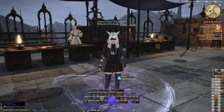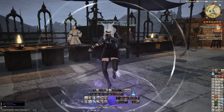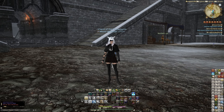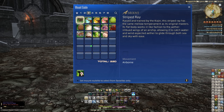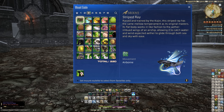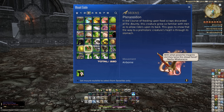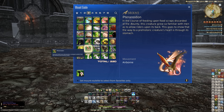Let's go to Camp Dragonhead because it's snowy and we'll look at this mount together from a first-person perspective — I've been waiting so long for this. I think this is literally where I showed off the Pteranodon last time from the perspective of someone who didn't have it. So this will be quite fun. It's on page three for me — this is my 220th mount. The Pteranodon: summon forth your Pteranodon, a winged scalkin that has existed since ancient times. In the course of feeding upon food scraps discarded at the Bounty, this creature grew so familiar with men as to allow riders upon its back. This goes to show the way to a prehistoric creature's heart is through its stomach — much like me, actually.